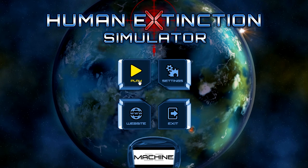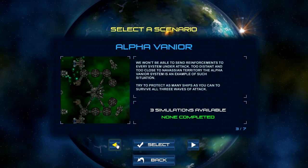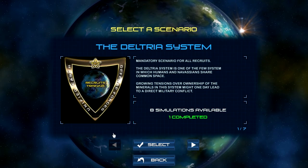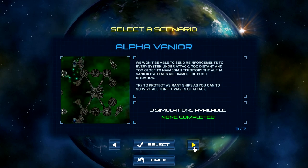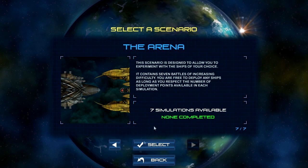The campaign is set up with different simulations. The story is that there are humans and then there's another race called the Navassians, and the Navassians decided they don't want humans around anymore, so they're coming to kill us all. You can see these are all the different chapters with sub-simulations in them — oh my god, look at those ships.